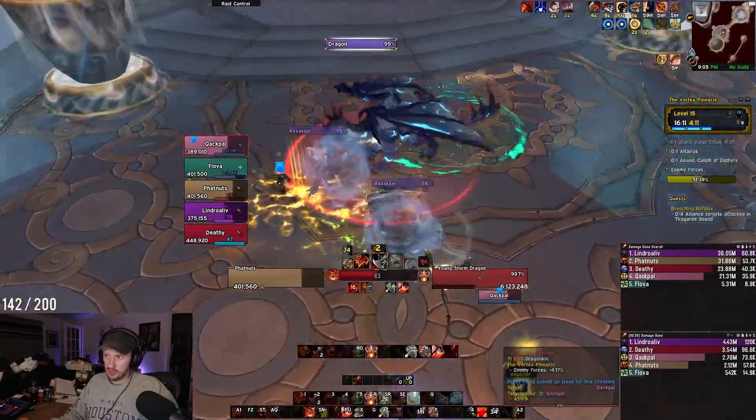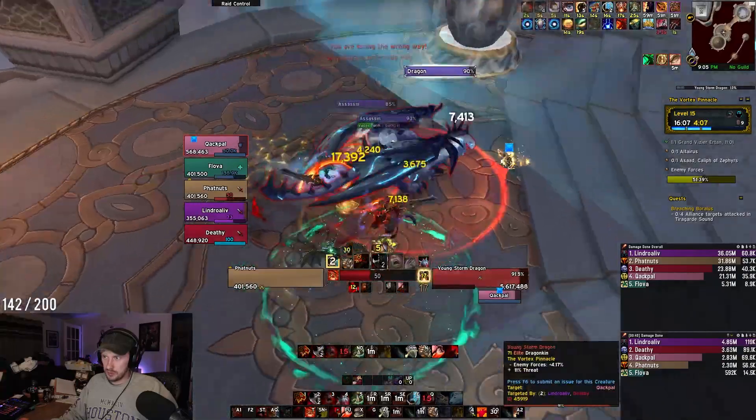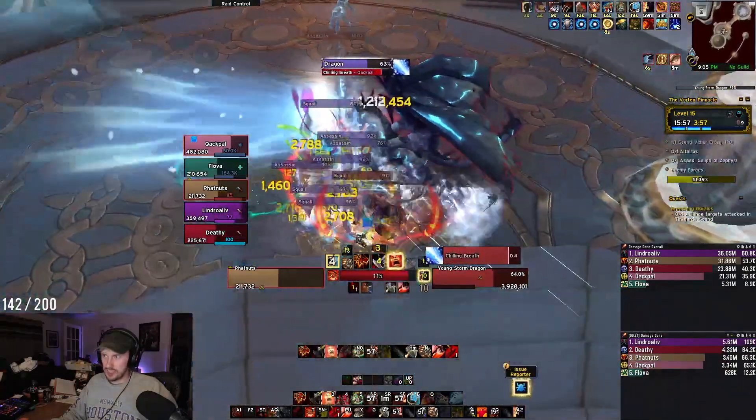Mages can spell steal this. The last enemy you encounter along the way is the Young Storm Dragon. Make sure to stand in the green circle to receive the passive healing, but you will still need to dodge and avoid the frontal breath.